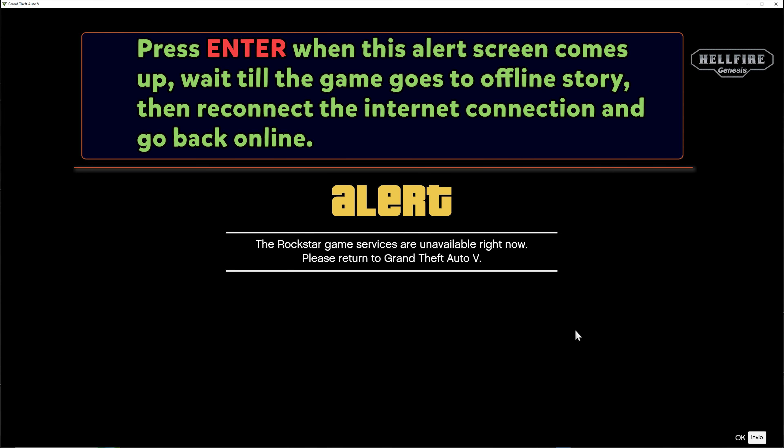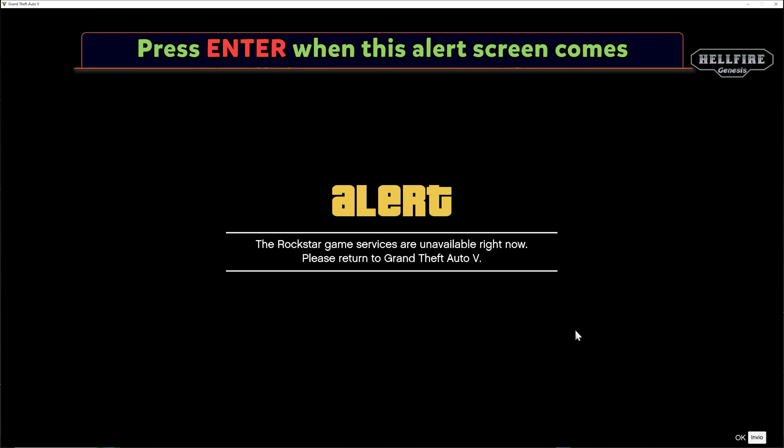Press Enter when the alert screen comes up, wait until the game goes to offline story mode, then reconnect the internet connection and go back online.